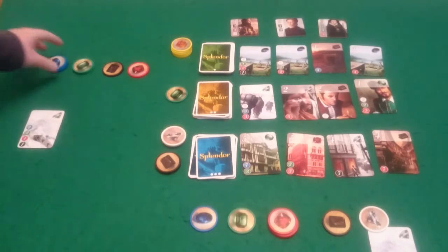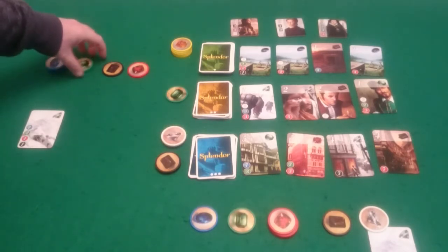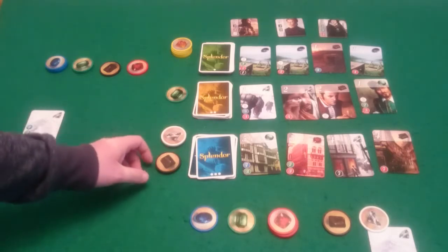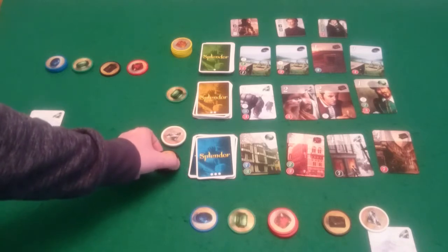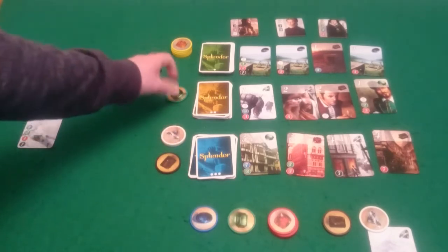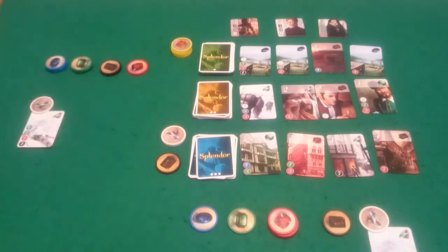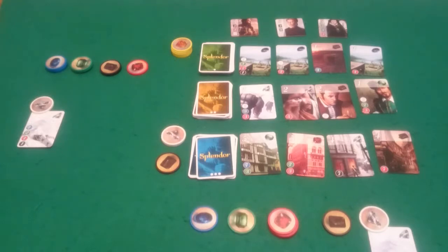And it's back to my go. How many tokens have I got? Seven. So I can just about afford to take tokens, but can I afford to buy anything? I'd need a red or a blue to be able to buy anything, so I actually can't buy anything. I think what I'm going to take is a black, white, and green. Which means I have no option next turn but to buy or reserve.